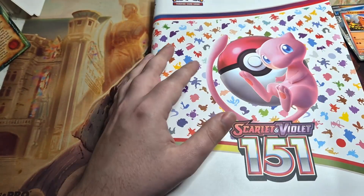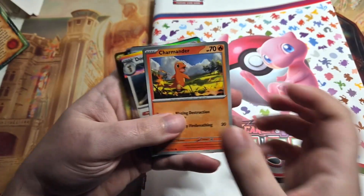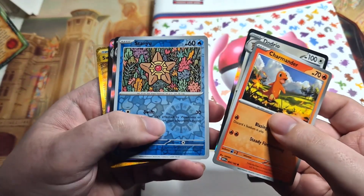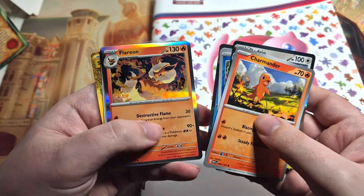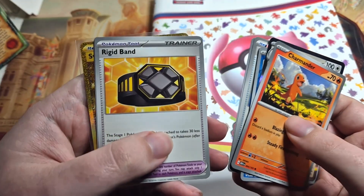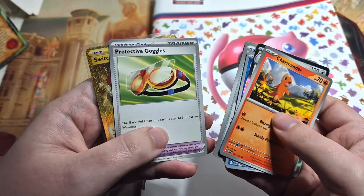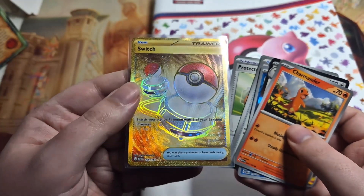I thought I would make a video where I'm going to be updating the folder. I have bought a Charmander, Dodrio, Staryu, Starmie, a Flareon, energy stickers, a Grabber, Raider Band — correct me on most of these — trainer cards, protective goggles, and then I bought this beautiful golden Switch card.